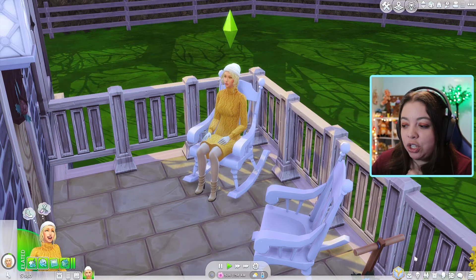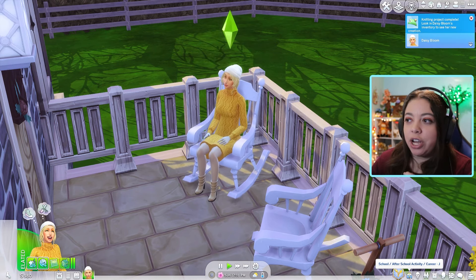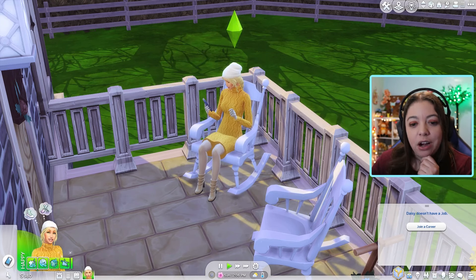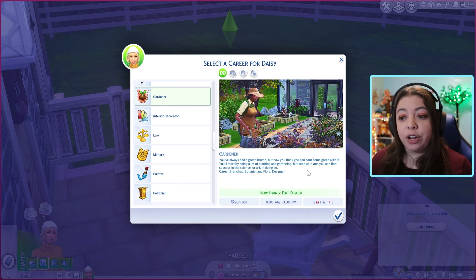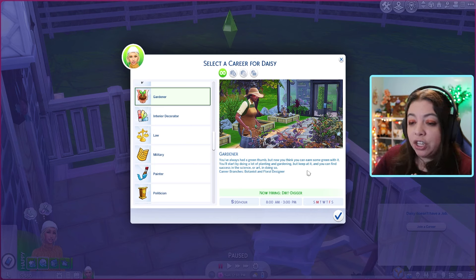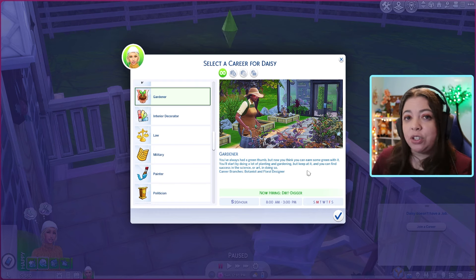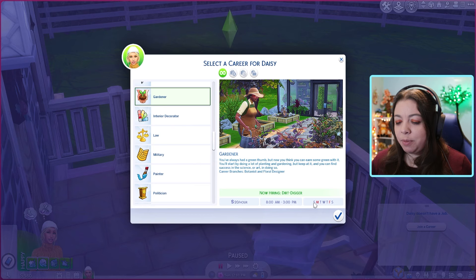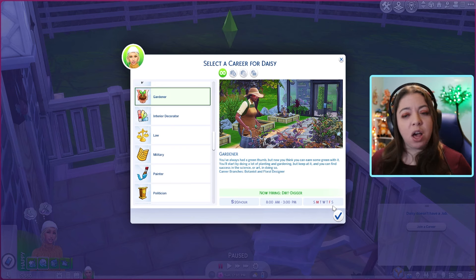Once she finishes that we need to get her into her job. Let's go ahead and sign up for our career — we are going to the gardening career. You've always had a green thumb but now you think you can earn some green with it. She can either become a botanist or a floral designer. I did give her the flower arranging station so we can see which direction she'll go. It looks like we are going to be working Sunday, Tuesday, Wednesday, Thursday, and Saturday — a bit odd to have Monday and Friday off. She'll work from 8 a.m. to 3 p.m. and will make 20 simoleons an hour.